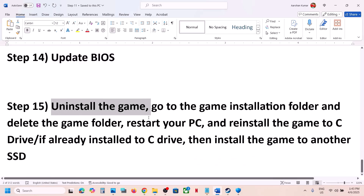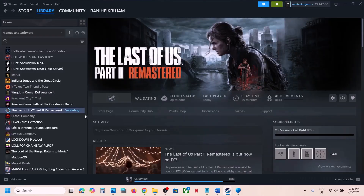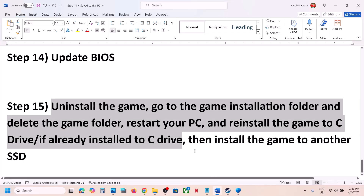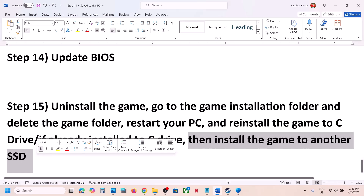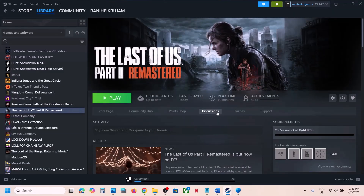The last step is to uninstall the game and reinstall it to a different drive. Right-click the game in Steam, select Manage, then Uninstall. After uninstalling, go to the game installation folder and delete the game folder. If the game was on a D or E drive, try installing it to the C drive. If it was already on C drive, try a different SSD. One of the steps in this video should help you run the game successfully. Thank you for watching — please like and subscribe.